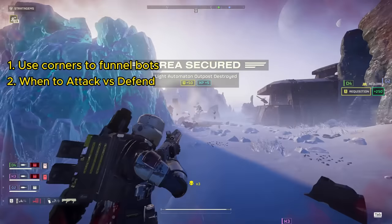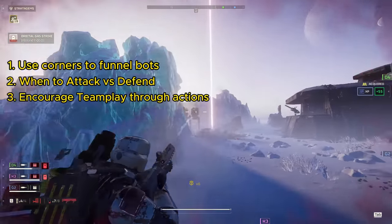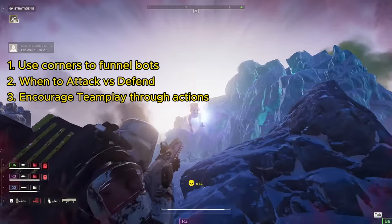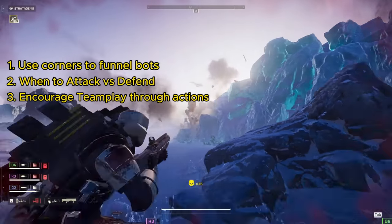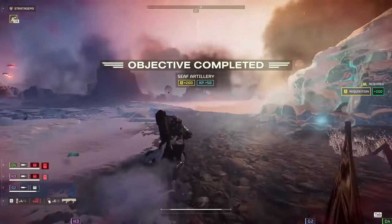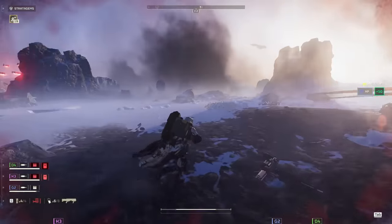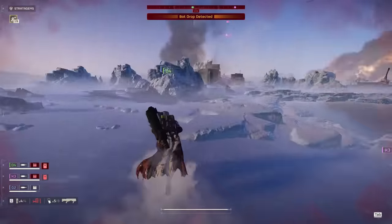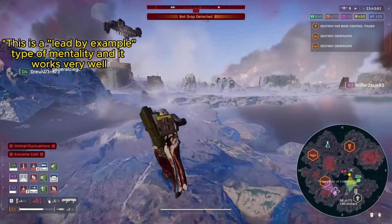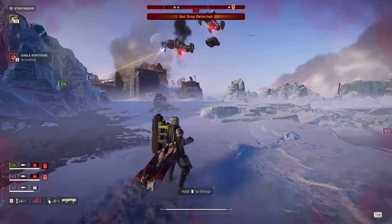When to hang back versus when to push the attack based on what our team needs. And most importantly, how to get our team to regroup through our actions. What I've noticed a lot of Helldivers talking about is: what do I do when my team doesn't want to cooperate? I'm going to show you that I don't know these people, but I can get them to go where I want based on where I'm attacking and what I'm doing. I don't need to say a word, I don't even need to ping.